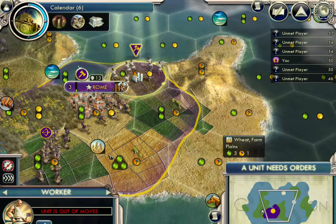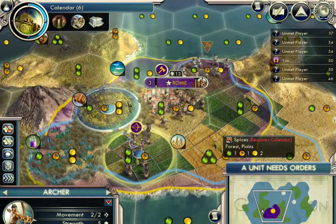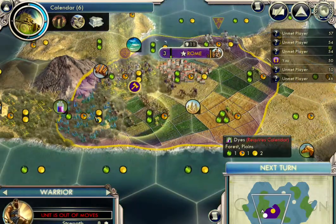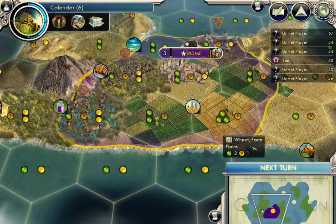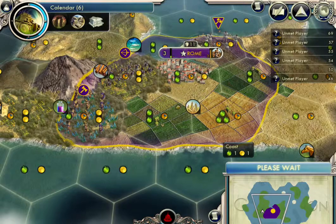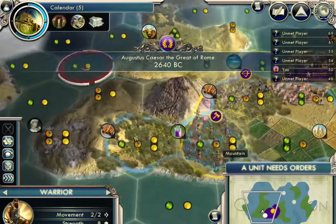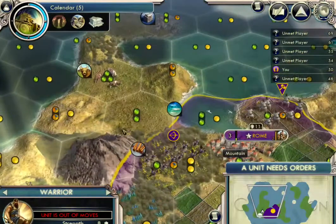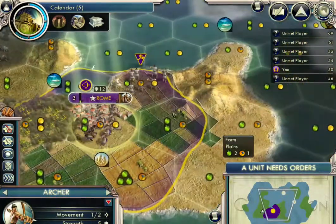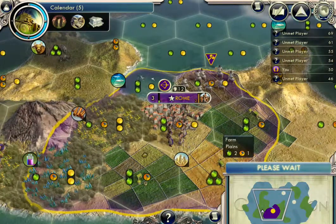That gets done with the farm. Warriors are a little bit weaker than archers. So I'm going to bring my warrior to the new city and have the archer in the capital. I'm going to move my warrior — there's this big mountain in the way, so I can't go directly there. And let's bring my archer into the city.